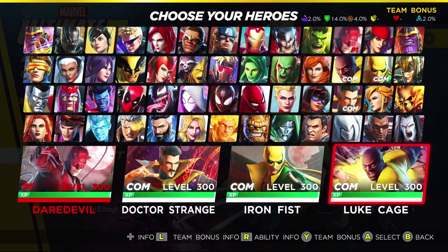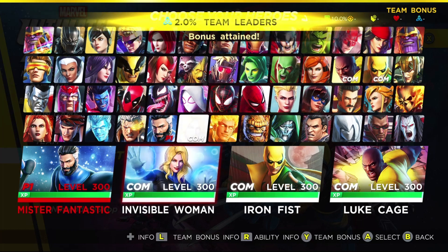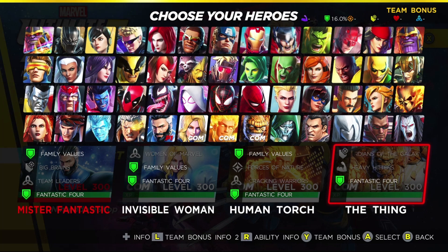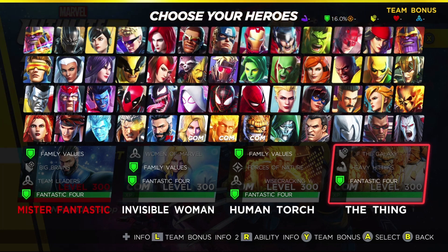If we look at the Fantastic Four team composition — Mr. Fantastic, Invisible Woman, Human Torch, and Thing — you'll notice that their synergy cap is 16%. And they have no other synergies shared with the rest of their team. Thing doesn't even have a Family Values synergy. Yet, with only 7 synergies highlighted as opposed to 8 on the previous team, this team has a 16% synergy efficiency. I think there's something wrong with how these synergies are distributed, or the Fantastic Four synergy bears a higher weight than the others.